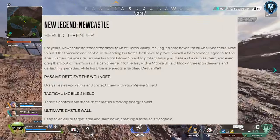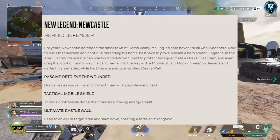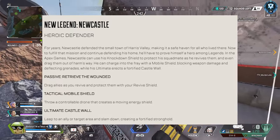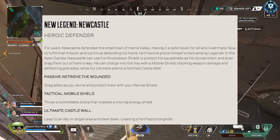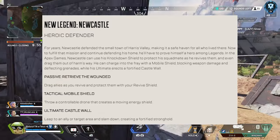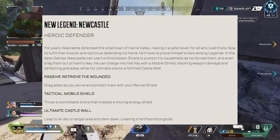First up we have the new legend Newcastle, aka a better Lifeline. His passive lets him move down teammates to cover while reviving them at the same time, and he also gets a shield like Lifeline used to have, so you're protected while moving and reviving your downed teammate. His tactical is a mobile shield — you throw a controllable drone that creates a moving energy shield, and I'm curious to see how that works.